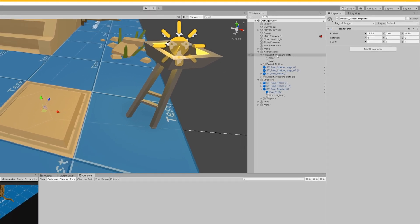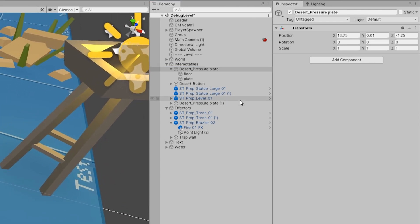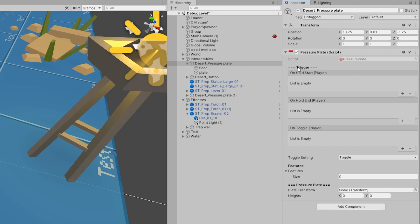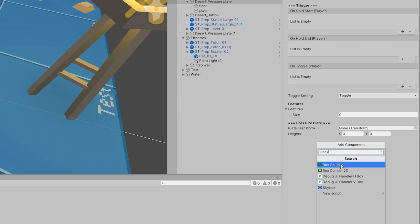So as you can see here, I have the pressure plate but there is currently nothing that will make it work. How do I go about creating a pressure plate? Well, let's just add the component — Pressure Plate. As you can see there are some trigger things with on hold start. I don't really have to bother with that because there is a lot of stuff already present in the pressure plate. One of the other things I need to add is a box collider.